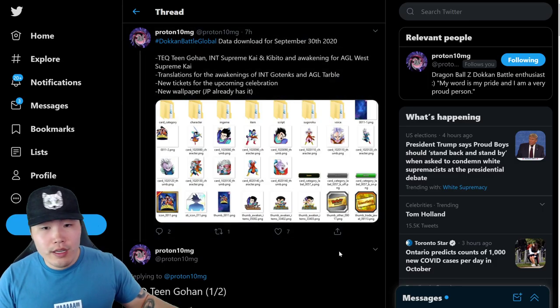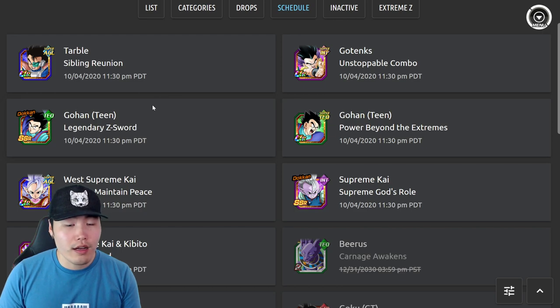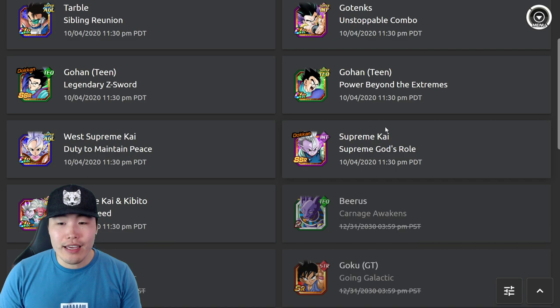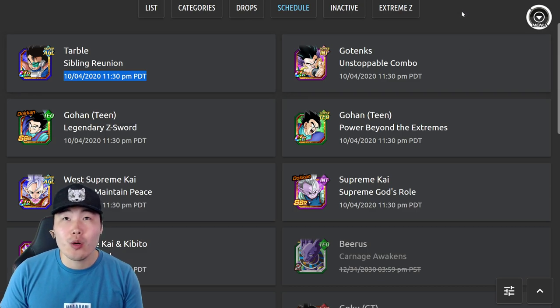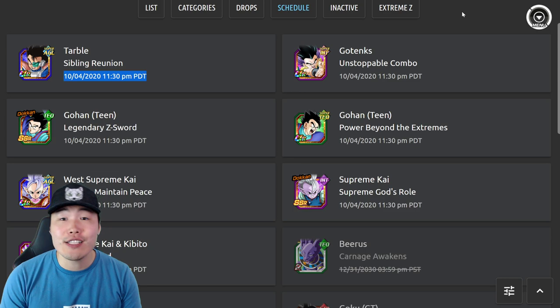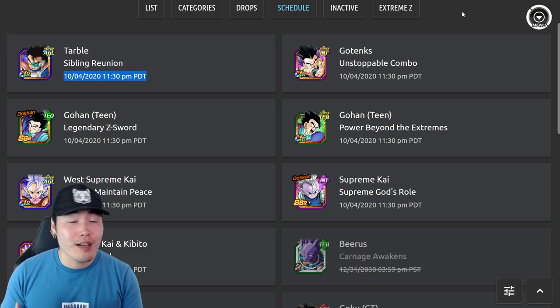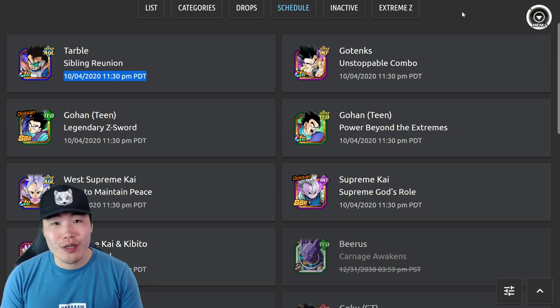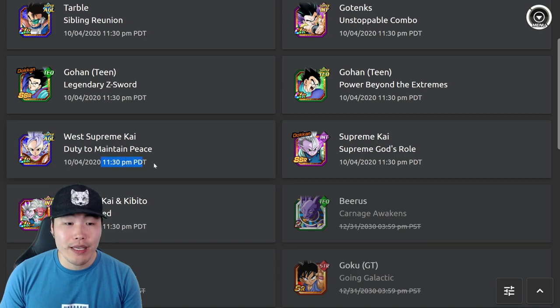Let's pop over to DeepZ Space to look at these release dates. There's Tarble, GoTenks, Gohan, West Supreme Kai, and Int Supreme Kai and Khabito. The release date is October 4th at 11:30 PM Pacific Daylight Time, which would be October 5th at 2:30 AM Eastern Daylight Time. Usually when these banners drop I go live with some summons, but I'm not sure if I'll be doing that this time since I'm pretty dry on stones after the worldwide celebration. Possibly look forward to a stream, if not then a video very soon after.